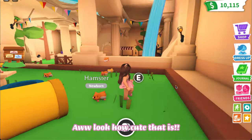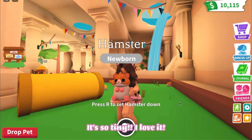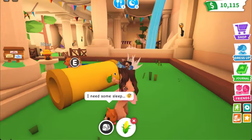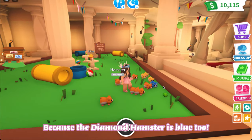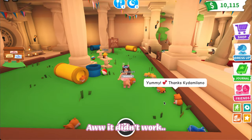Oh, look how cute that is! It's so tiny, I love it. Second try — I decided to wear something blue because the diamond hamster is blue too. Ah, it didn't work.